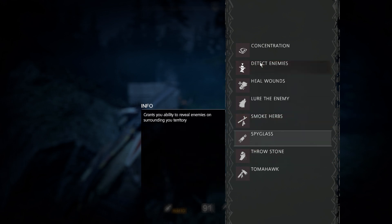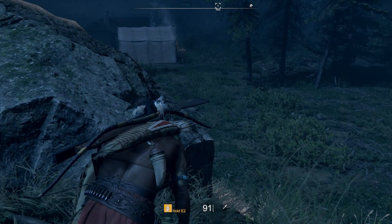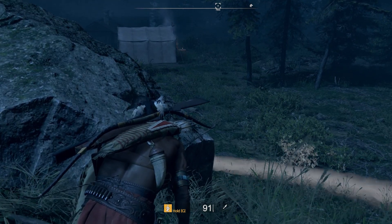The second one will be detect enemies. This will send a pulsating circle out from your person, and it will mark your enemies as it goes past them.